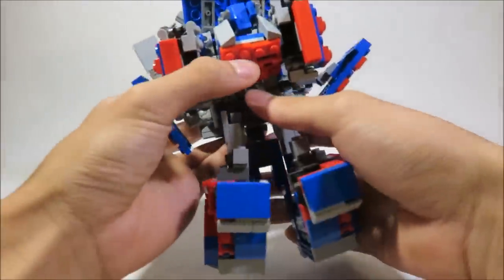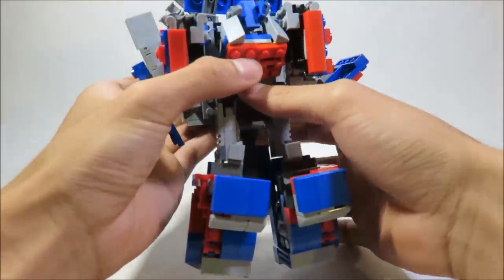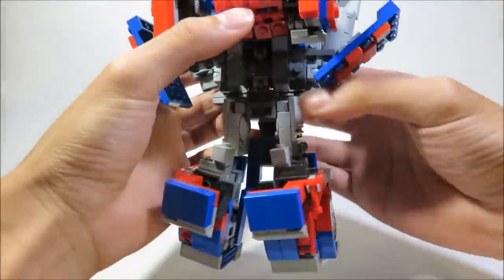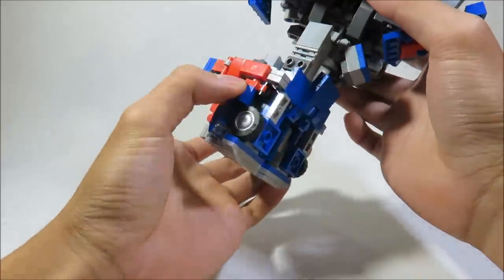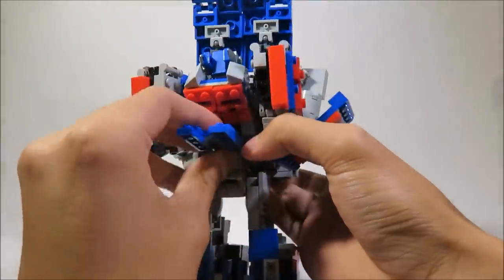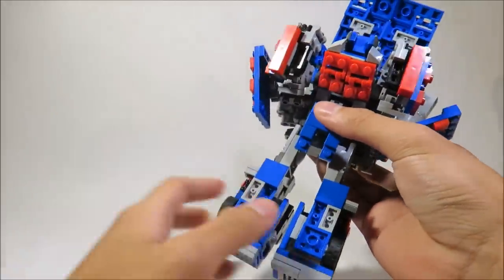The whole waist transformation is pretty interesting. It's not a double hinge in here — it's a ratchet joint. Just click, click, click until it gets to 180 degrees, and that gives you enough clearance to rotate all this 180. Then all this locks in place, this part tabs into here. You give it a nice good push and then flap down the skirt armor.